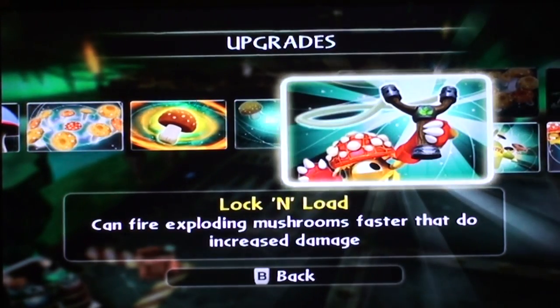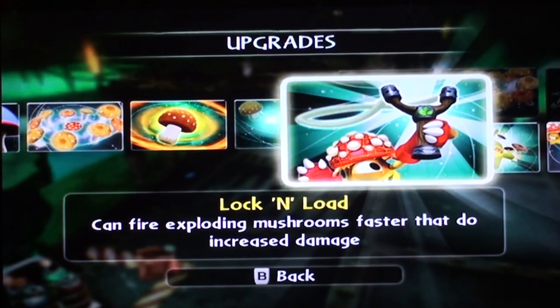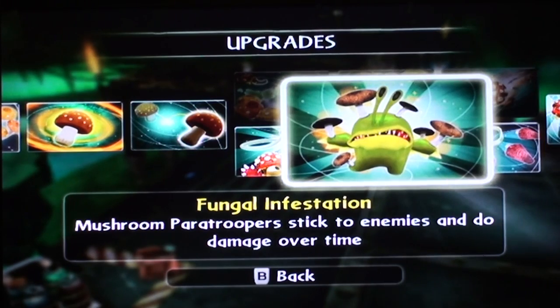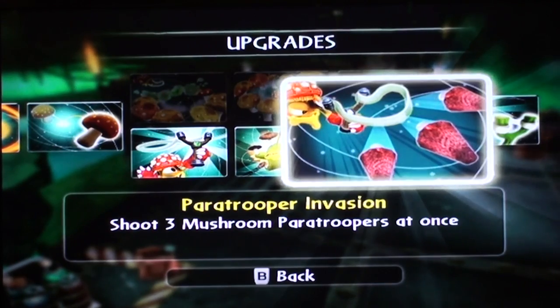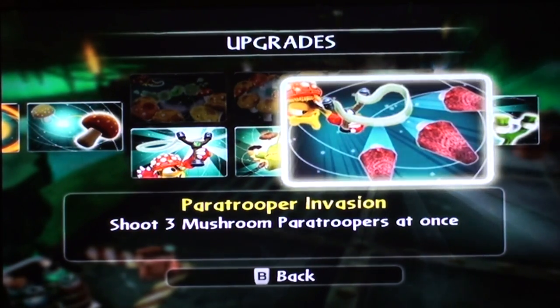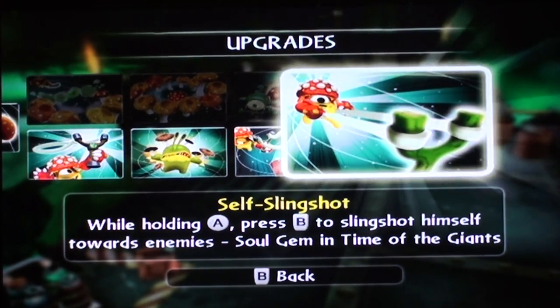The path is para mushroom promotion. We've got Lock and Load: fire exploding mushrooms faster with increased damage. Fungal Infestation: mushroom paratroopers stick to enemies and do damage over time. Paratrooper Invasion: shoot three mushroom paratroopers at once. And then his soldier — probably one of the best attacks he has — Self Slingshot: while holding A, press B to slingshot himself towards enemies. You can get that soldier in Time of Giants, the very first level.